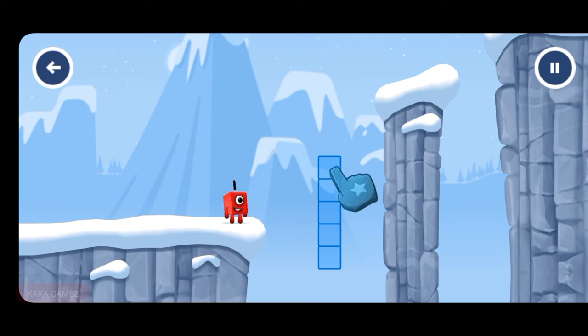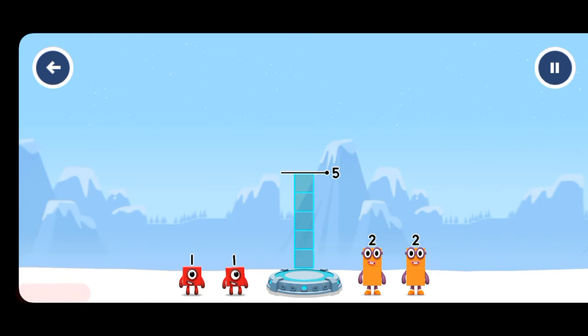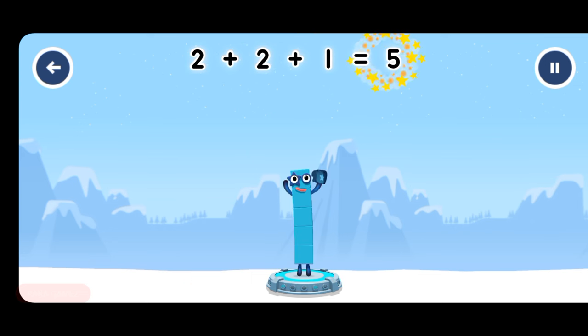Hmm, how can we get across there? Tap here to help. Add number blocks to make five. Two, two, one. That's right! Two plus two plus one equals five.